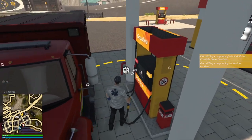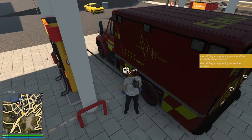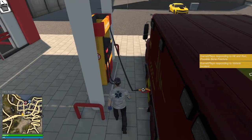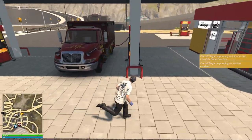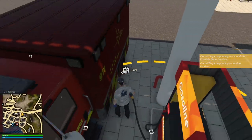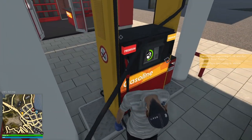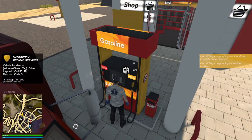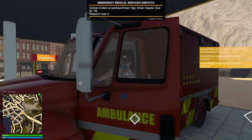We are at the gas station. Let's go ahead and fill on up. I should have parked a little bit closer. Why is it not showing us our fuel? Oh wait, are we grabbing from the other side? Oh, there we go, now it's working. And vehicle incident - here we go. Let's accept that callout and get moving.